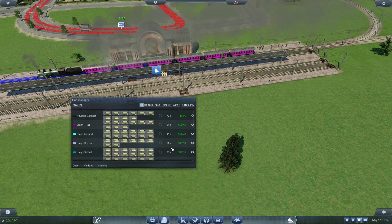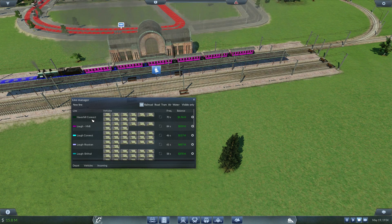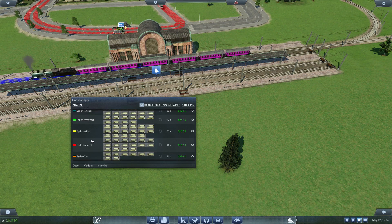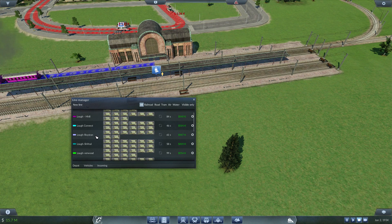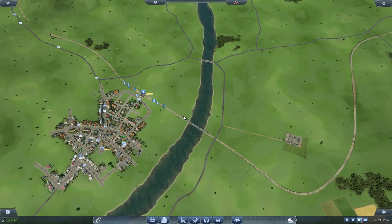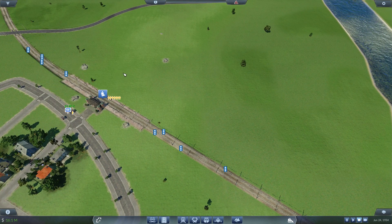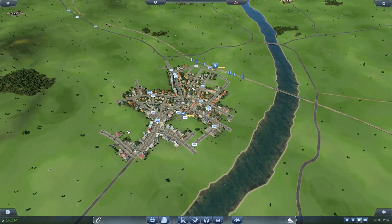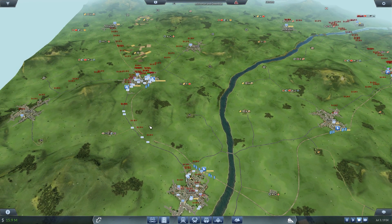Overall everything looks good - the Haver Connect just went positive, which we built at the end of the last episode. The Loughton-Royston line is doing extremely well, in the 400s, and there's also the Loughton-Haverhill line. I think there could be a correlation here - if you have a train and a bus going to the same place it makes both of them more popular. Haverhill train station is absolutely heaving and those buses are the most profitable outside the Ride-Sale-Wembley line, possibly because it's got a connect as well.